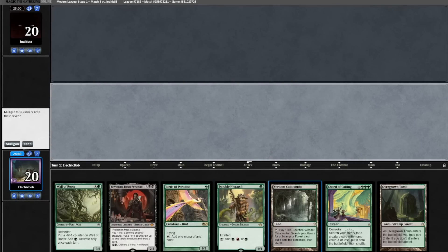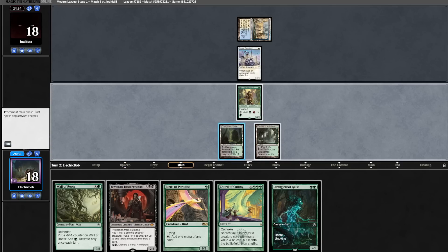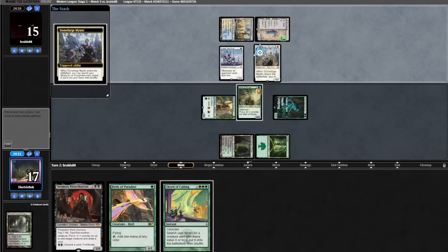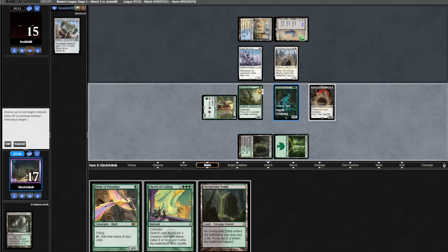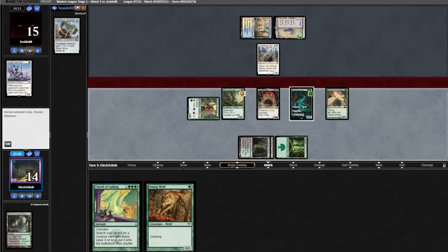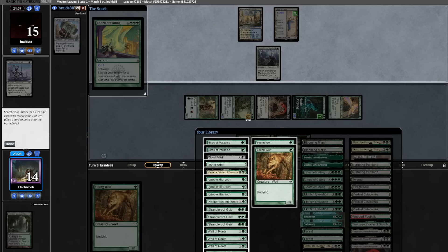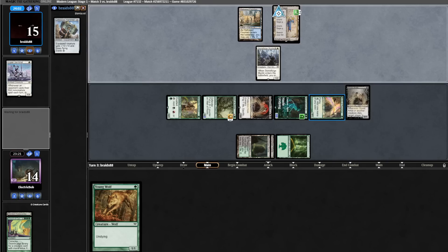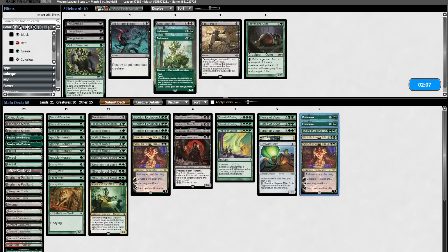Let's get on to match three. We're on the play again with a fantastic hand. We shock in the Tomb and play Ignoble Hierarch. Opponent goes shock land into Esper Sentinel. Strangle Root Geist is a fantastic draw — we cast Wall of Roots and also the Geist, and attack in for three. Opponent goes Saga into Stoneforge Mystic, which finds Colossus Hammer — so we're up against Hammer. We find a land, cast Yawgmoth, and start killing their creatures. We sac Geist to kill Esper Sentinel. We find a Young Wolf off the top and have lethal in their upkeep, so we pass the turn. On their upkeep, Chord finds Blood Artist, and that's the combo. Opponent concedes.